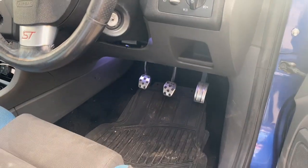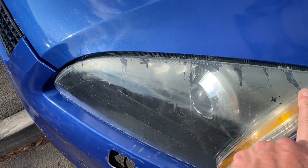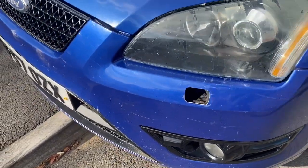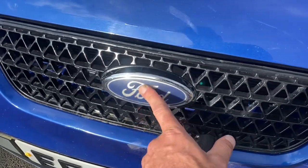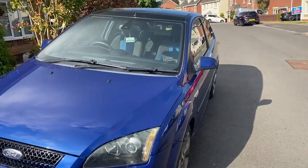Blue LED lights and stuff are done. The headlights are absolutely atrocious, so the next job is to remove them, wet sand — 800, 1500 — speed gel them off and polish them up. I'm going to make them look brand new. Get the other grill painted up nice with the ST badge back on, maybe replace that, get my private plate on it, and sort the roof out.